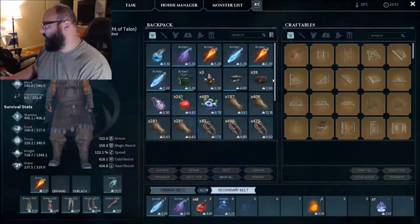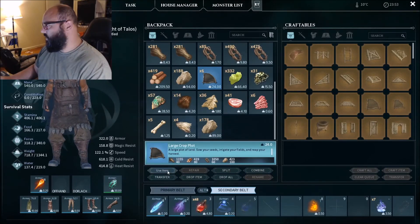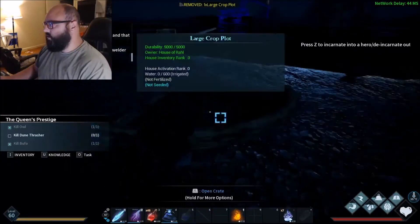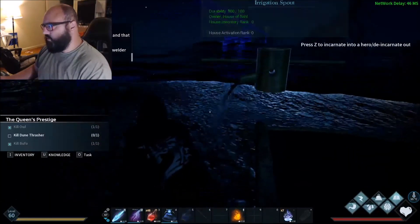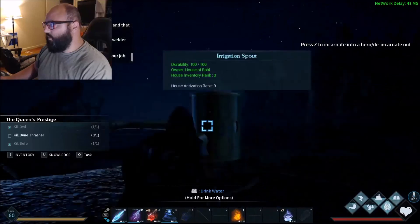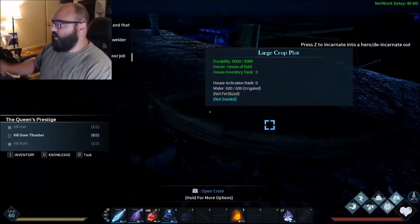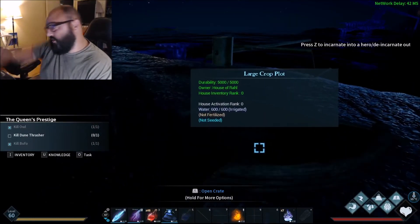Let's just do it right here. Make sure your plots are near your water source — the animation doesn't have to be directly pouring on the plot, it just has to be in the area. I could probably put four plots here and they would all be fed off this one spout. You can see in the center it says 'water — irrigated, not fertilized, not seeded.'